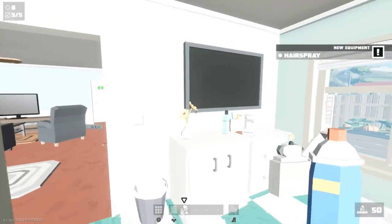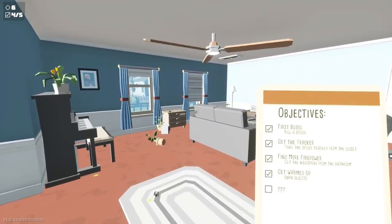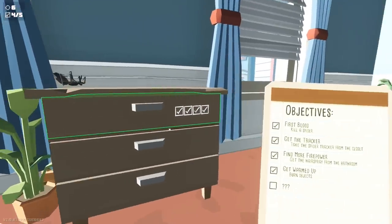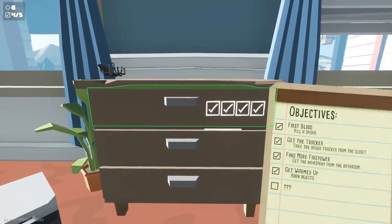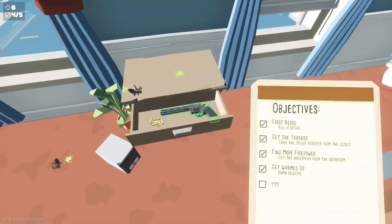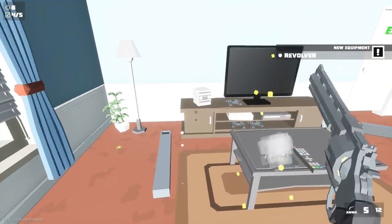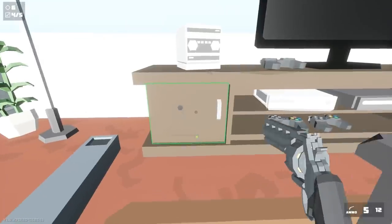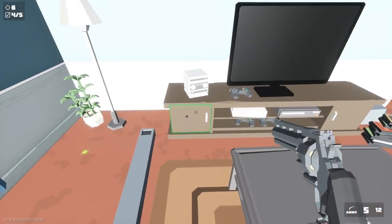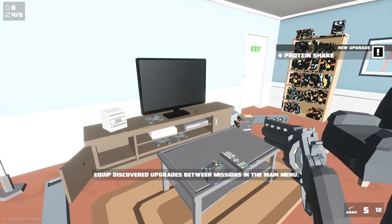If you've completed four of the objectives you can head out to the living room and unlock this drawer — you're going to have to complete at least four objectives on your clipboard to unlock it. Go ahead and pick up that revolver there, then turn to your right. On the left side of this little entertainment center in this little locked cupboard there's going to be an upgrade, so open that up and get the upgrade. That's actually it for this level.